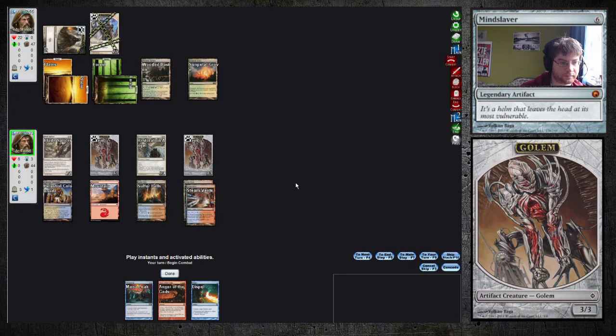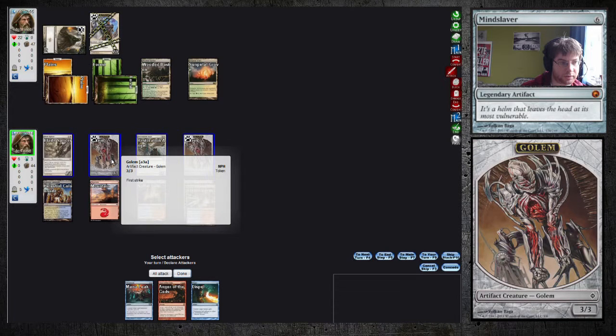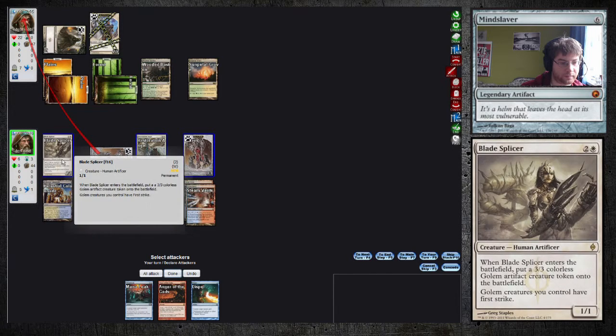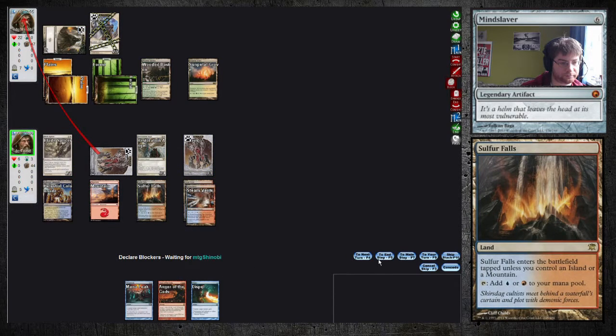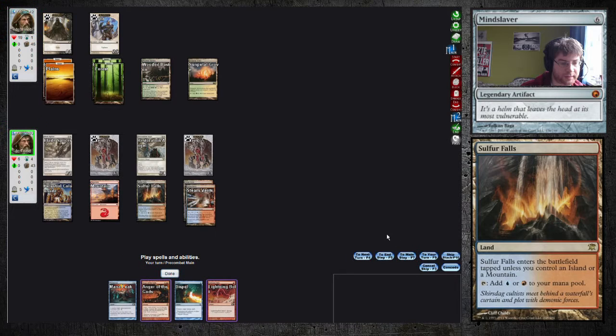This has Vigilance, so attack with one Golem. Let's see what he does. Keep my shields up. Make six life. He just passes. There's a Lightning Bolt so he can be more aggressive.